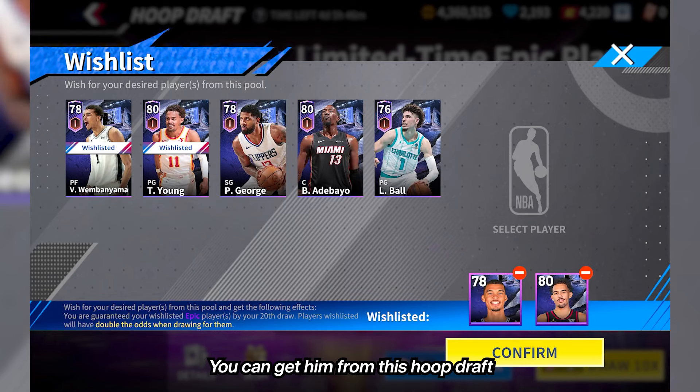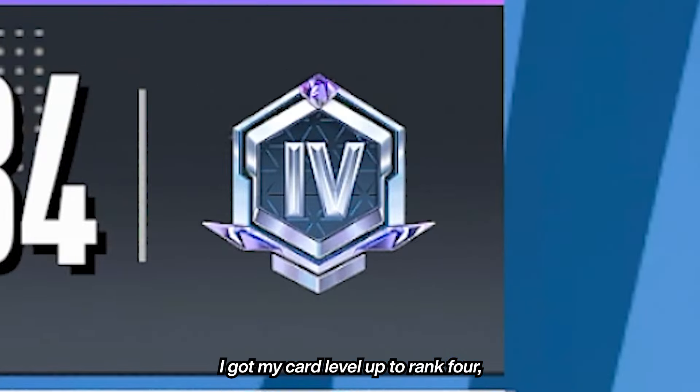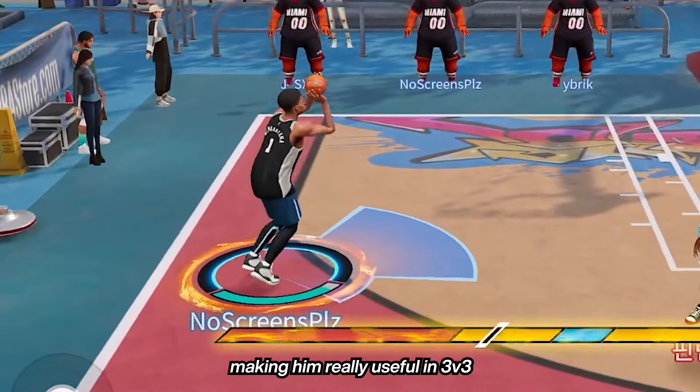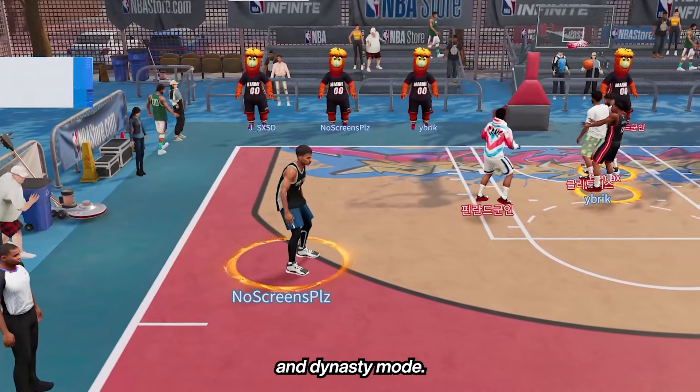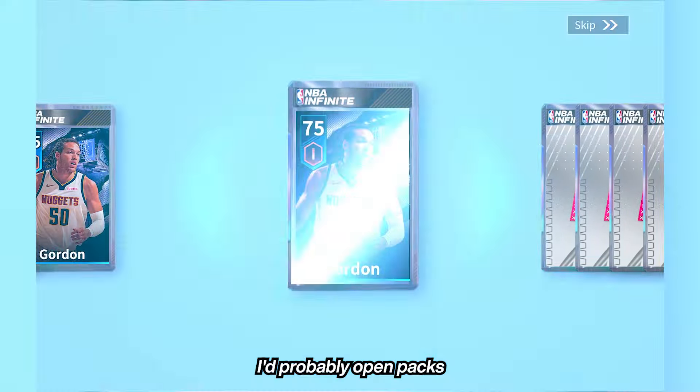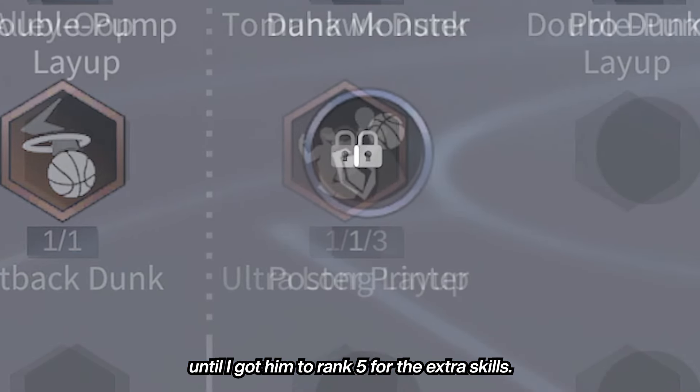You can get him from the hoop draft. I got my card leveled up to rank 4, and that takes about 8 cards. That unlocks most of his moves, making him really useful in 3v3 and Dynasty mode. But if I had more IC to spend, I'd probably open packs until I got him to rank 5 for the extra skills.